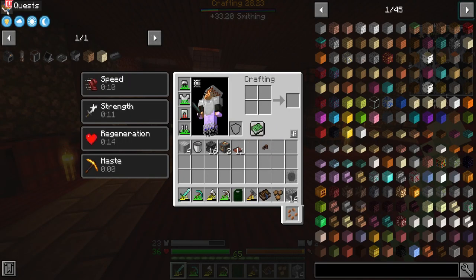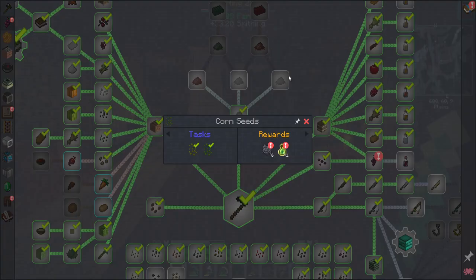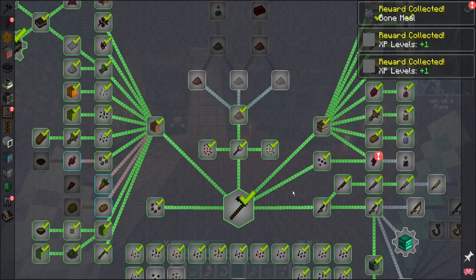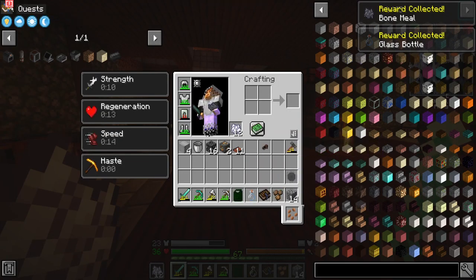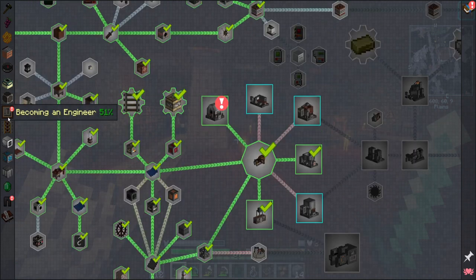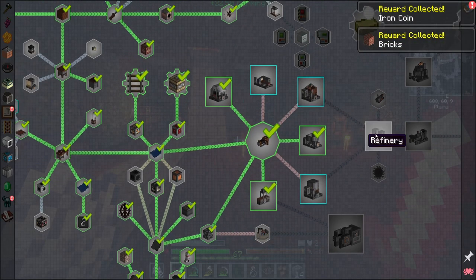Now, questing wise, I did a little bit between episodes. Didn't claim the rewards for the seeds, so let's go ahead and get that taken care of. Grapes was a thing as well. Did I just — seriously — just give me a glass bottle? All right, I mean, that's useful I guess. I'll need to have something to put my wine into. The assembler quest is an iron coin and some bricks. Okay, well that's good enough I guess.